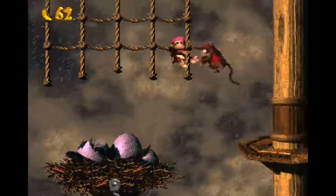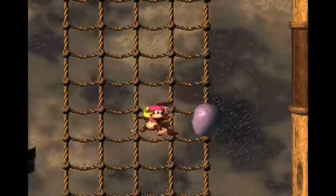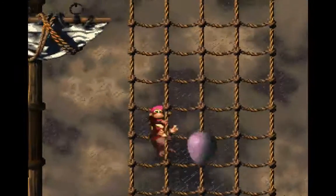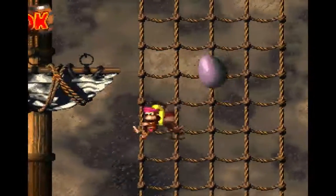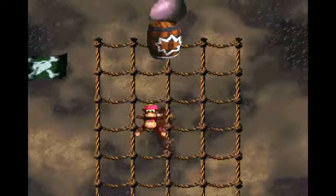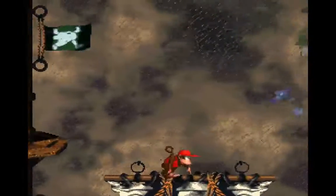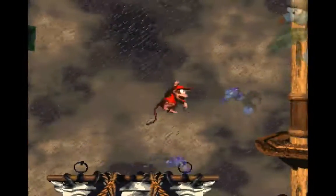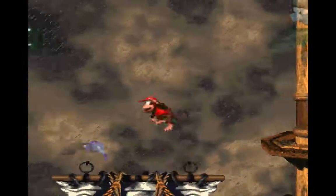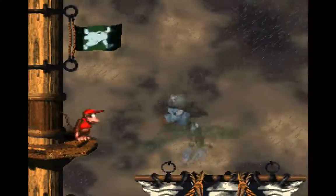He escapes up to the upper part of the shipment. For this part, eggs are going to be constantly falling on you and you basically just move out of the way. If you need a DK barrel, there's one on this side. As soon as you bypass the egg — take out that one, jump over that one — which causes the barrel to appear. Wait for the crow to run into you and boom, then he escapes.